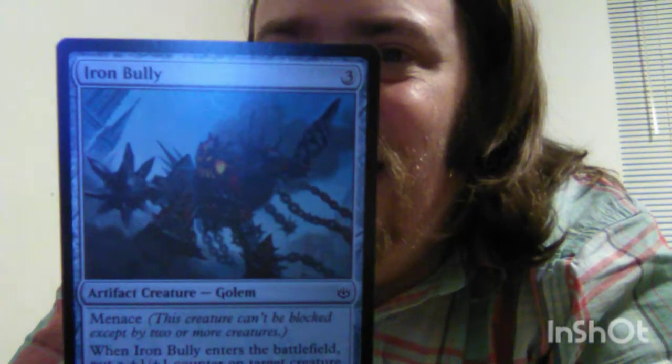Then there's the Iron Bully — three mana cost Golem. It's an artifact creature, so it counts as both an artifact and a creature. It is a 1-1 with Menace, and when it enters the battlefield, one creature already on the battlefield — including Iron Bully itself — gets a +1/+1 counter.